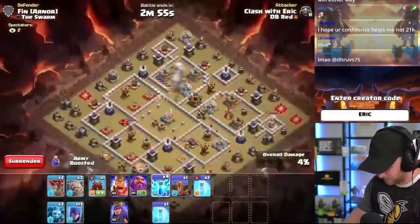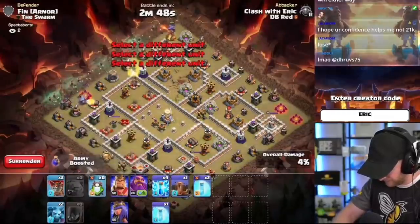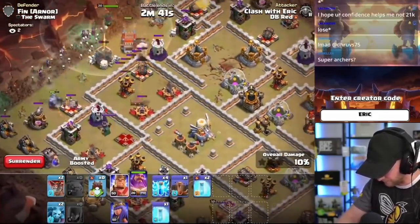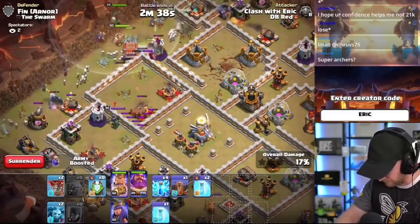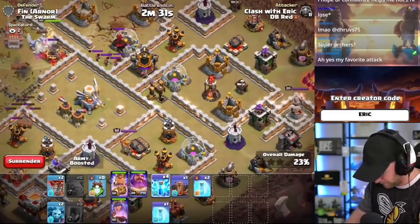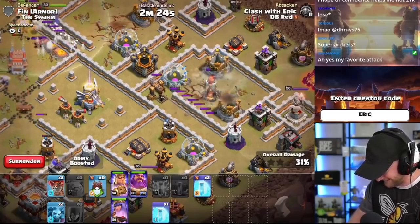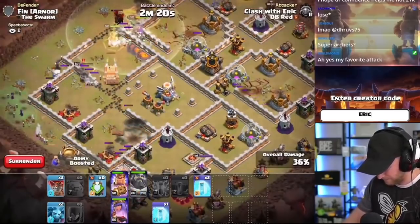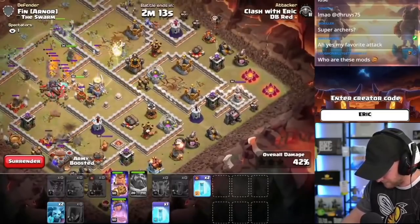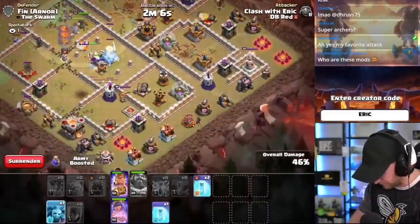Boom, boom, boom — then golem, golem, golem, witches across the base, log launcher right here. I don't have a super wall breaker so we're just going to use the log launcher to open up the wall before dropping the heroes. The log launcher's opening the wall here, queen and everything going in — perfect. We'll use the lightning on the other side, quake it out over here, and just ignore what's happening on the left side of the base. Warden ability down, as eagle strikes are coming in — log launcher getting away from me a little bit.